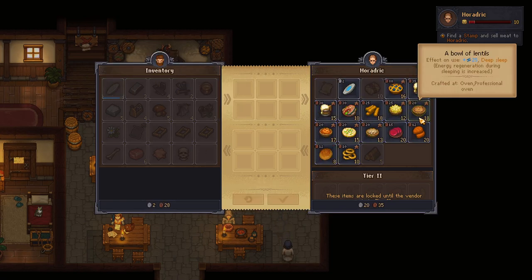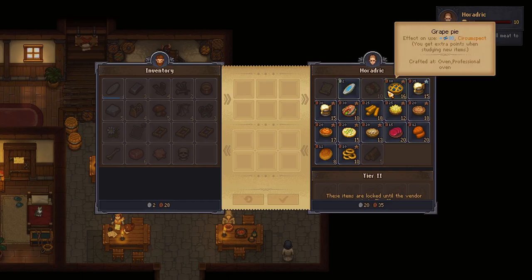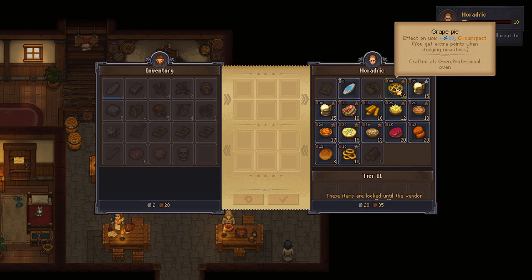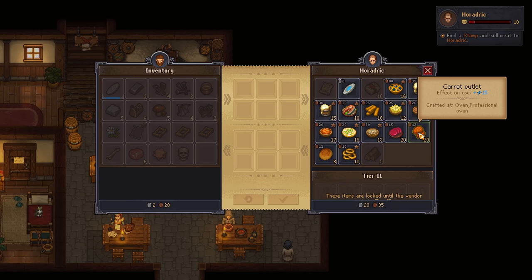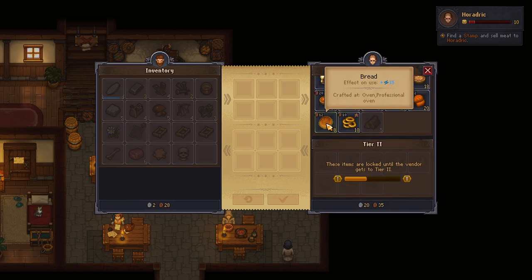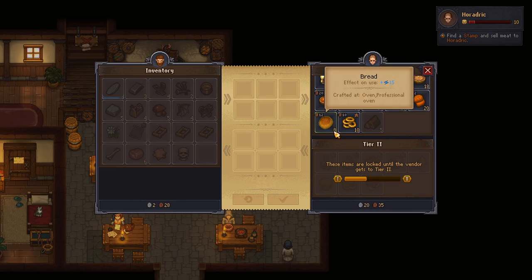Are they selling things? Teleport stone — I don't know what that is. Packaging meat. Grape pie — that's really good but it's all my money. Carrot cutlet. We can buy bread for twelve. Oh, he's got eight bread.